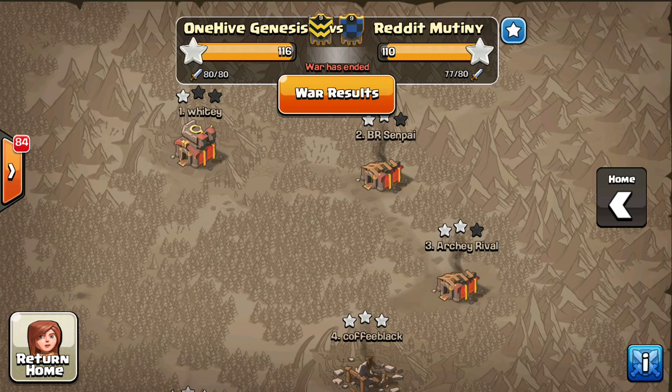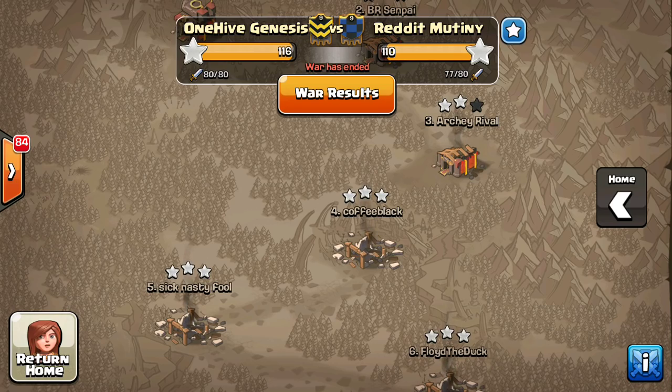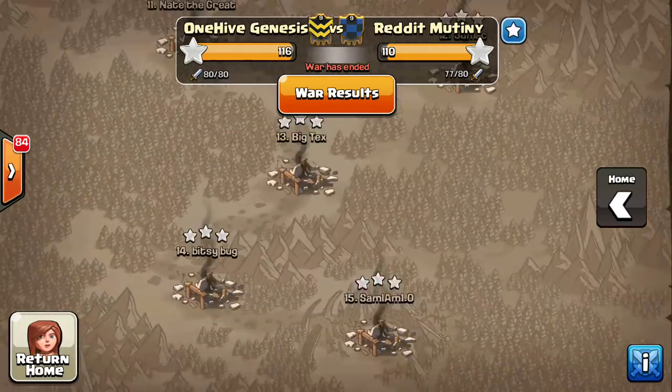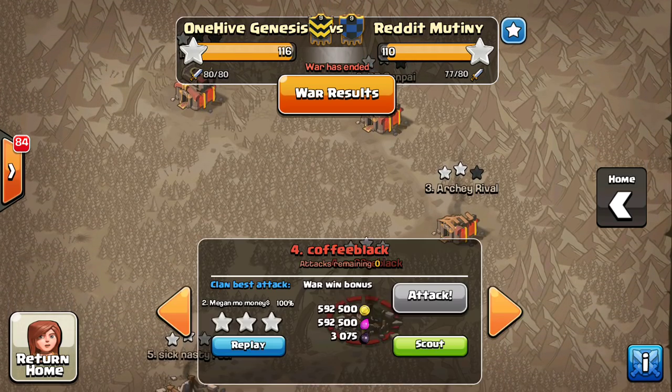So keep building those Town Hall 9 bases. I'll keep helping you guys with some of these videos. What we did is we did leave the top Town Hall 10 1-starred, but we got everything below 3-starred plus a Town Hall 10 3-starred, which we'll take a look at. All the Town Hall 9s did a good job, and we got some good scouts up there to help out our Town Hall 10s, and one of those produced a Town Hall 10 3-star.